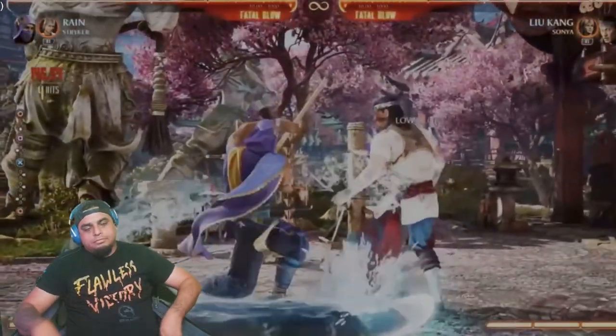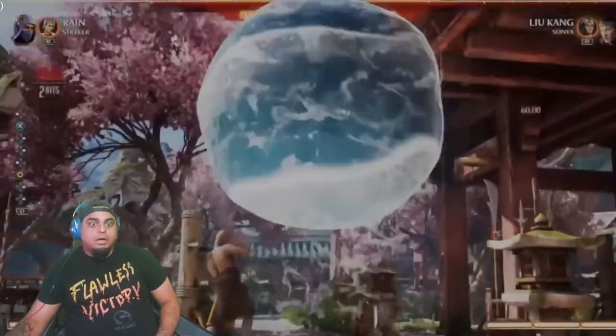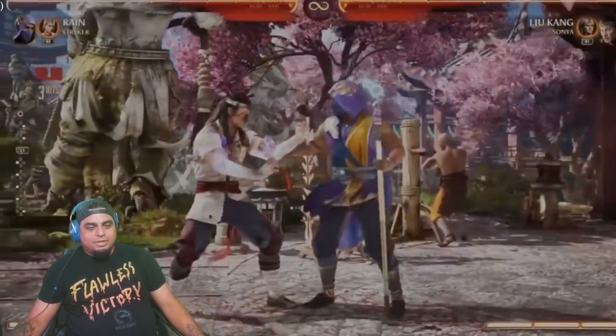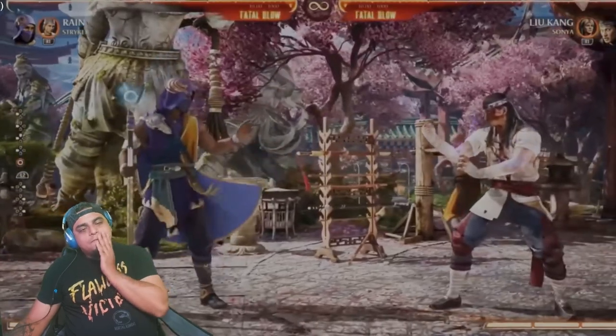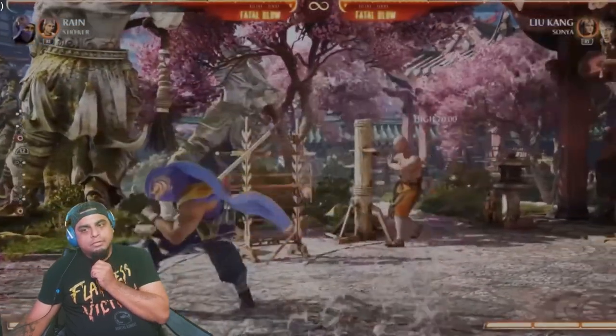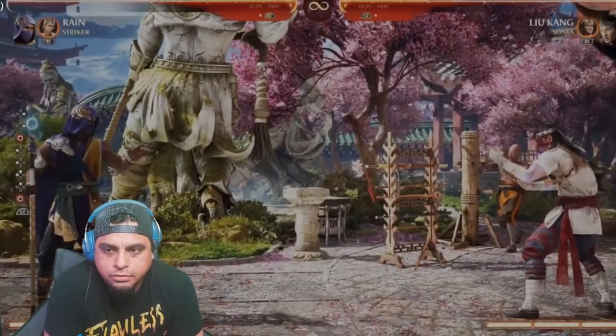There you go — and let's check out his throw, which is nice. Classic — that's awesome. He goes in with you. He doesn't have the water ball anymore. So you can see his normal attacks are very fresh and different, and I think the water effects are awesome.